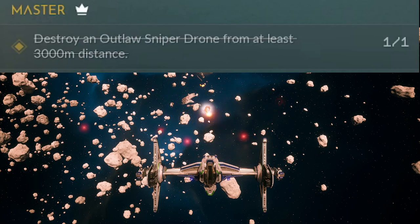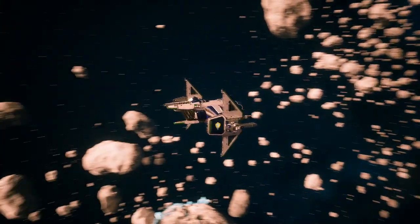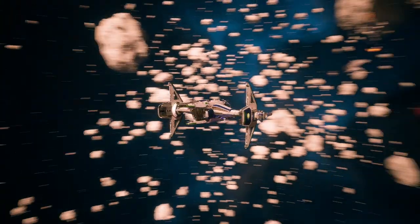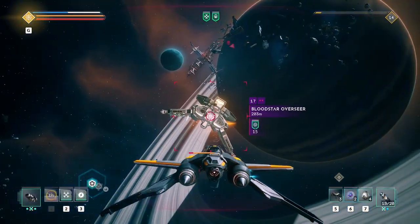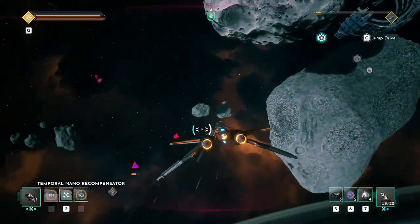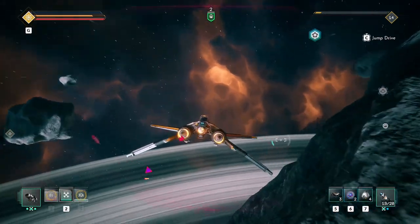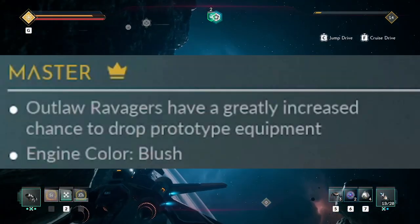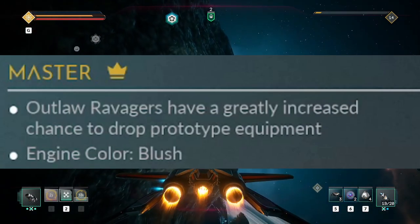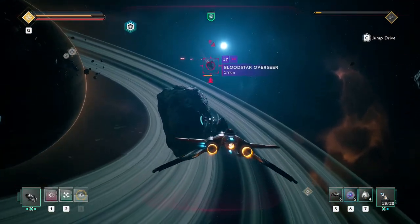Completing these four will unlock the master challenge to destroy an outlaw sniper drone from at least 3,000 meters. I would recommend using a scout with a rail gun that has the marksman catalyst, which can get you an effective range of well over 5 kilometers. The hardest part is getting a sniper drone to spawn — they frequently show up in high risk areas. If they spawn too close, use boost to get enough distance. Completing this challenge unlocks the blush engine color, and outlaw ravagers will have a greatly increased chance of dropping prototype equipment.